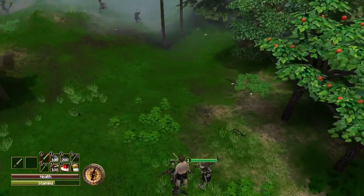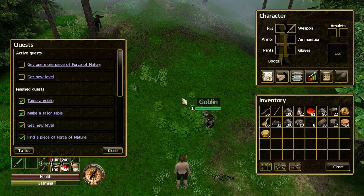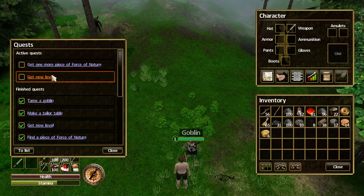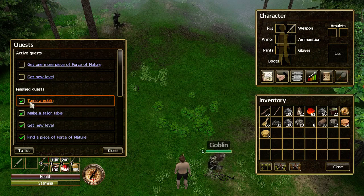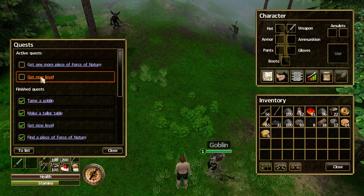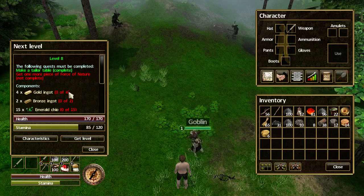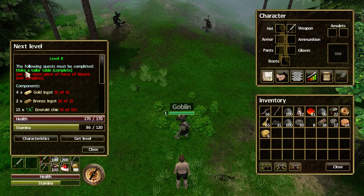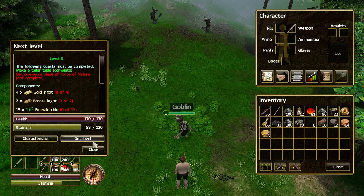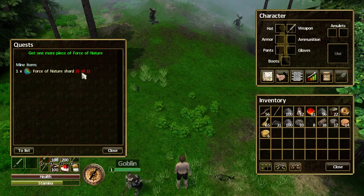I'm going to need to gain more levels, because we want to find out exactly when we can get another goblin so we can have two running around with me. Tame a Goblin was actually a quest, which I've managed to complete. Let's check the next level requirements. If we go to the characteristics — next level — I need to make a tailor table, that's done, and get one more piece of the force of nature. I'm going to need to do that quest first.